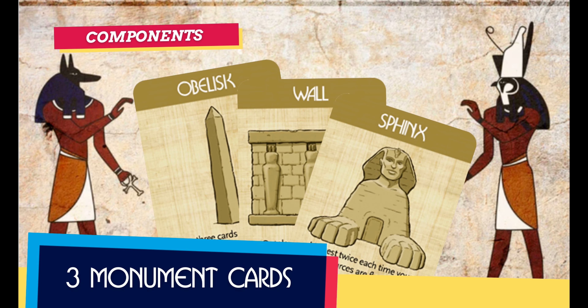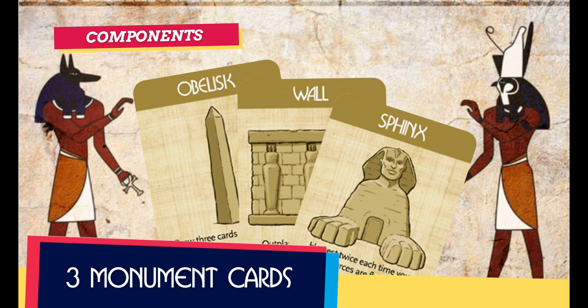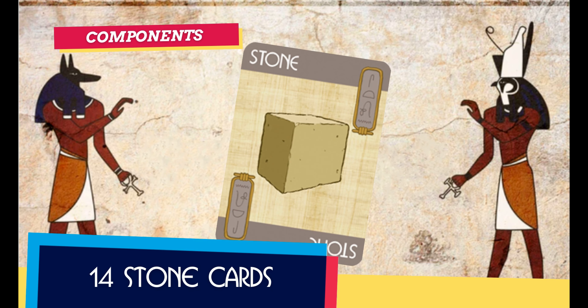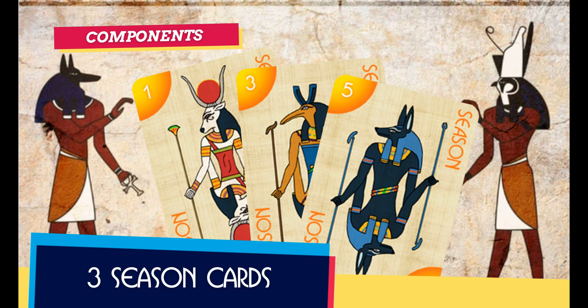The monument's expansion included with Nihil Deluxer adds three monument cards. Each will have their own special ability that will be explained later. To build them, players will need some of the 14 stone cards. Finally, there are three double-sided season cards. They will help players track the number of rounds left.